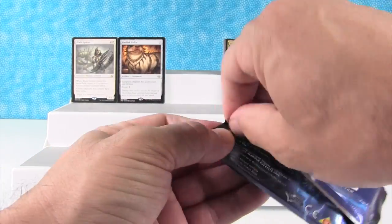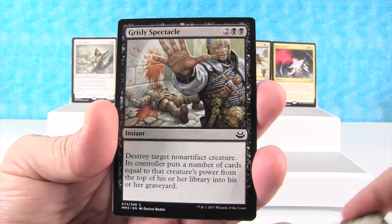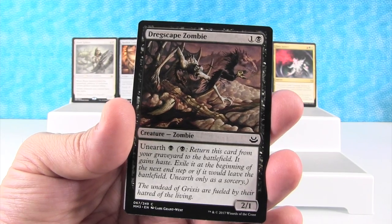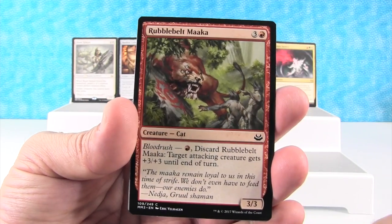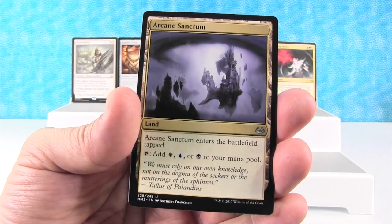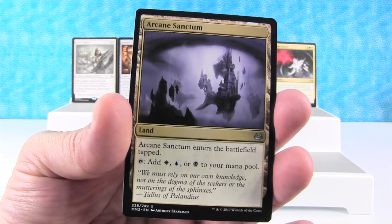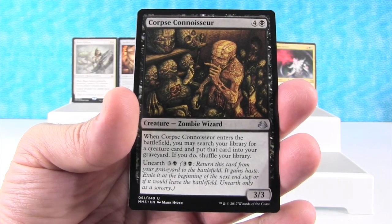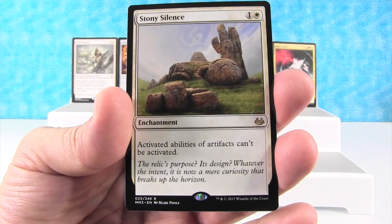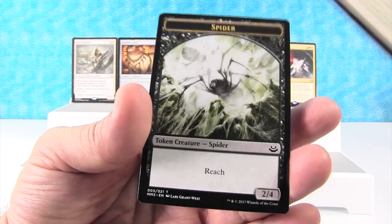Let's open up another pack. Gruul Guildgate, Grizzly Spectacle, Talon Trooper, Penumbra Spider, Strength in Numbers, Dregscape Zombie, Druid's Deliverance, Rubblebelt Maaka, Graceful Reprieve, Spell Pierce, Arcane Sanctum — a land card, one of the triple lands. It kind of reminds me of Karazhan from World of Warcraft. Corpse Connoisseur, Soul Ransom. Our rare is Stony Silence — kind of sad. Thunderous Wrath is our foil, and we have a Spider Token.